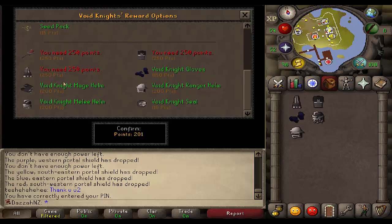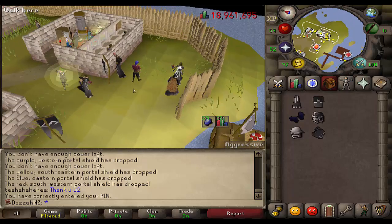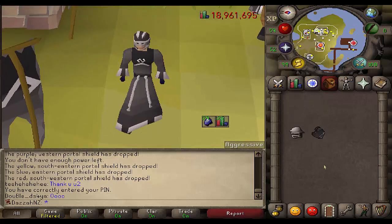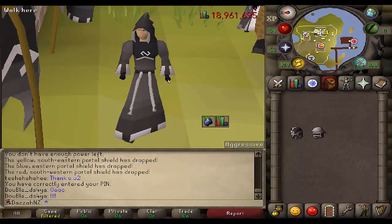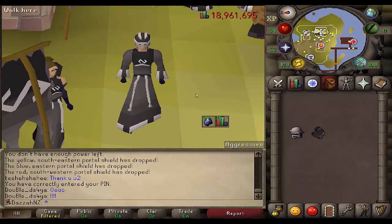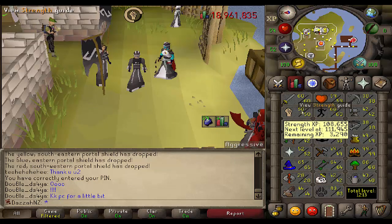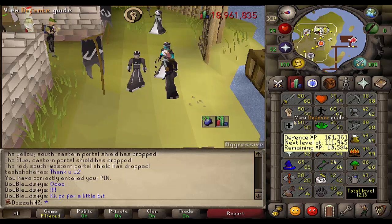We are officially done. Mage Helm purchased. I now only have one point left. That is the full melee, full range, and full mage. I've never actually owned the mage hood but it looks pretty badass. Holy moly — that took me a good week of just straight grinding this game. I am done with Pest Control. We finished on 51 strength. We've got 60 attack, 50 strength, and 50 defense. I'm so glad at how neat and tidy those stats are.